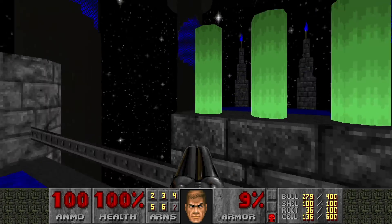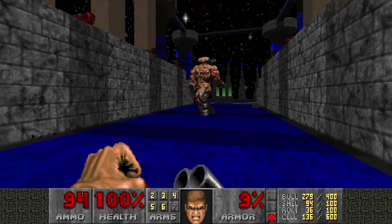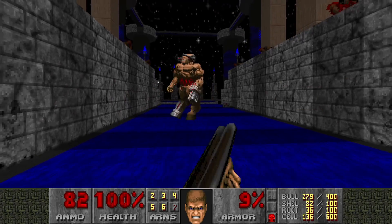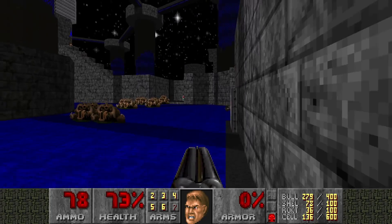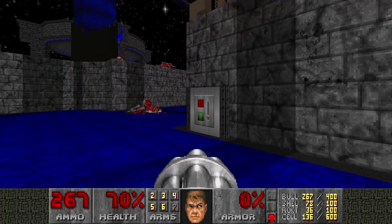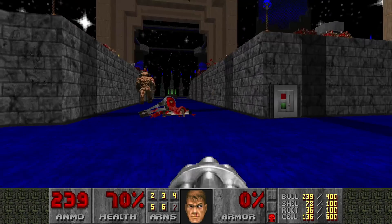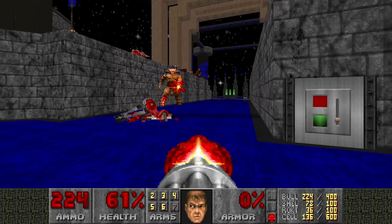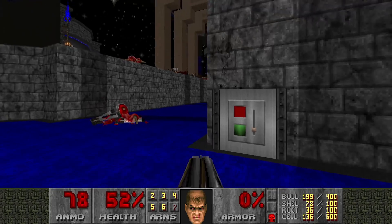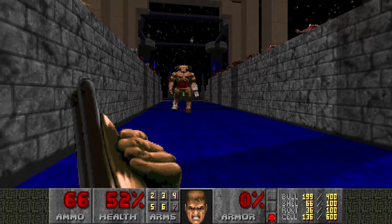Then the Cyberdemon is going to appear, but if you stand here he never teleports in because he cannot see you. I'm just gonna face him and fight him like a real man. At some point Chain Gunners will teleport in too, but then the bars also open up and you can escape. We need to deal with the Chain Gunners. The Cyberdemon doesn't actually follow you all the way here, so that's good. Let's get rid of the Chain Gunners if we can.